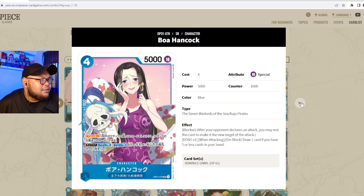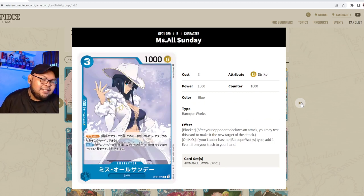Next up is Boa Hancock — four cost, 5000 power, special attribute, counter 1000, Seven Warlords and Kuja Pirates. She has Blocker, and DON x1: when attacking or when blocking, draw one card if you have five or less cards in your hand. You don't even need to block — just attack with her to draw. She's useful in almost any blue deck, not just Seven Warlords. Definitely worth getting a playset.